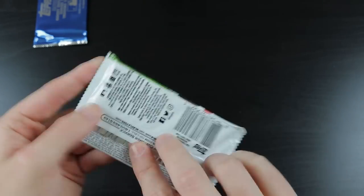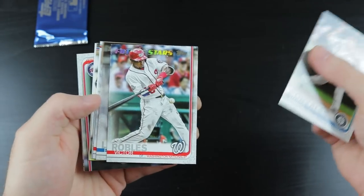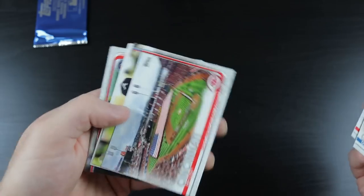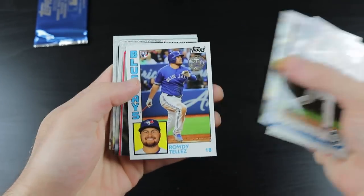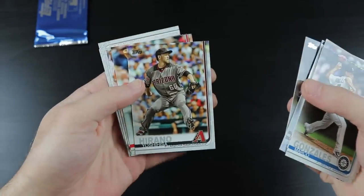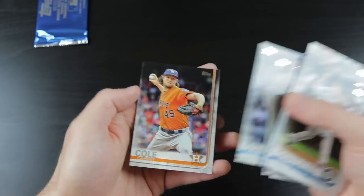2019 Topps Series 2. We got Marco Gonzalez, Victor Robles, Eric Lauer, Steven Gonsalves, a Cincinnati Red Stockings historical card. Oh, that's a pretty cool card right there of Acuna and Albies! A Rowdy Tellez rookie card, Ronald Torres, Adrianza, Albert Pujols, Aaron Sanchez, Adam Conley, and Garrett Cole.